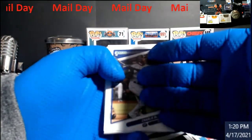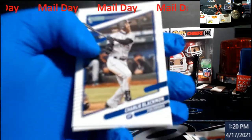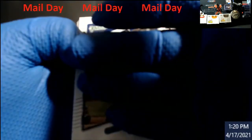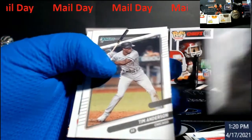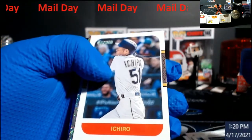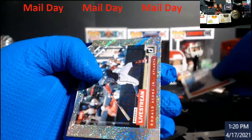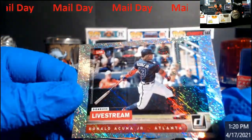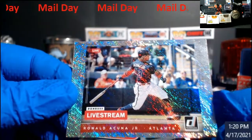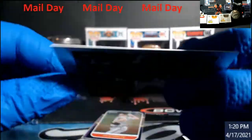I guess you get a purple in each pack. Let's see another one in this — come on, focus. There we go. Blackmon, Chris Bryant, Tim Anderson. Ichiro — oh we got a sparkly! Livestream Akuna, that looks really cool. That is a cool looking card.